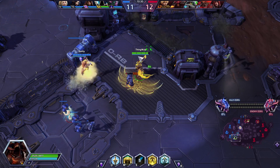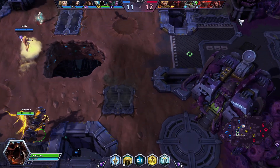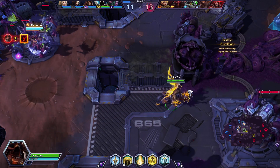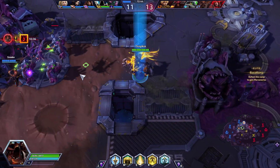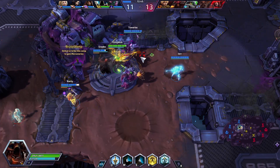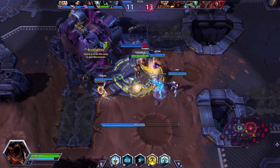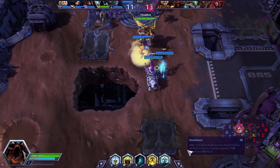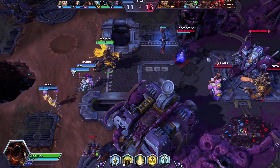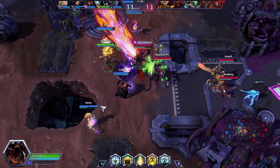So what are some counters to Tyrael? Well, big counters to him are crowd controlling abilities and blinds. Because those two things — he has little to stop them. Crowd control he has nothing to stop, and blinds stop his autos. His autos are what is keeping him in the fight, pumping out damage numbers and disrupting the backline. He's a very good backline disruptor and he's good at shutting down some heroes. That Butcher got shut down pretty well by us, and the Diablo can get shut down decently by us from time to time.